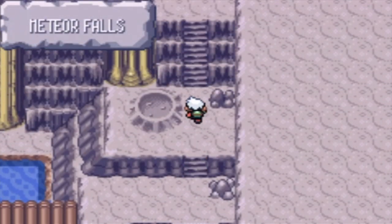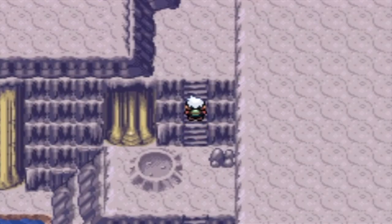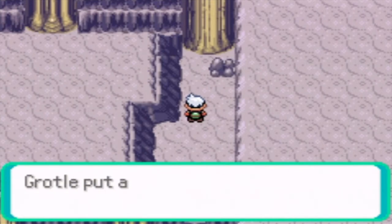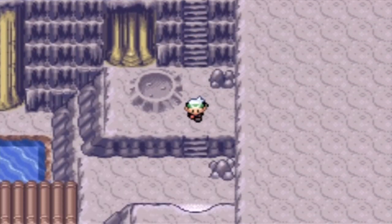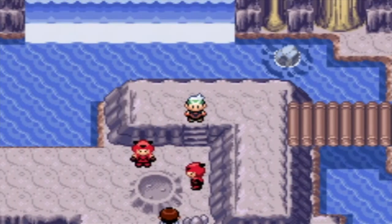And here is Meteor Falls. I'll have my Poe off, so I'm going to put another one on. Here's an item right here — it's a Full Heal. It's still very worth picking up. Heals any status condition, like paralysis, burn, stuff like that. Poison.